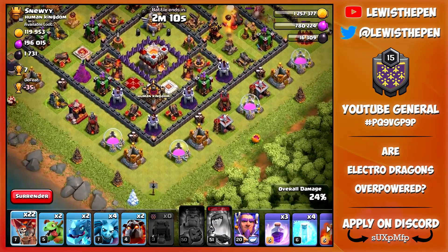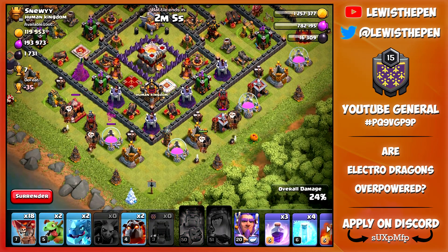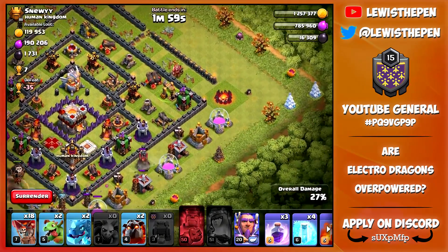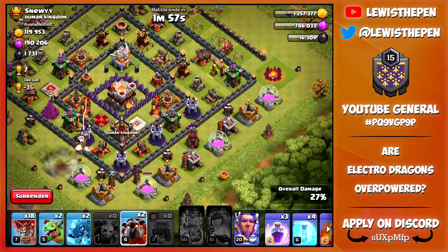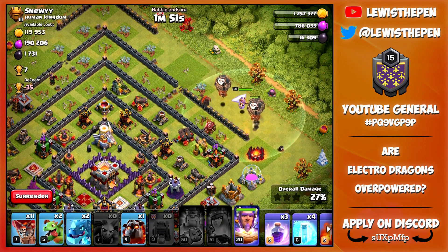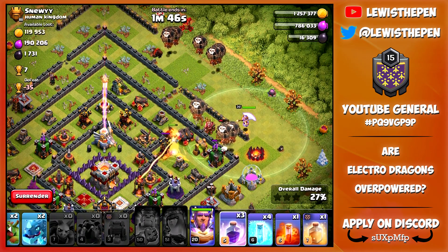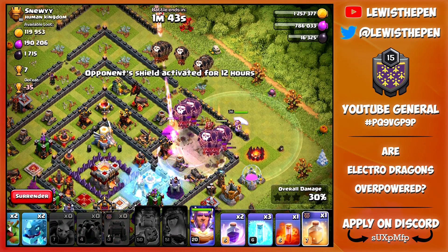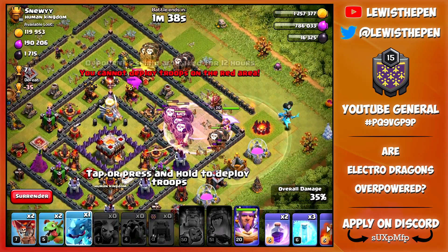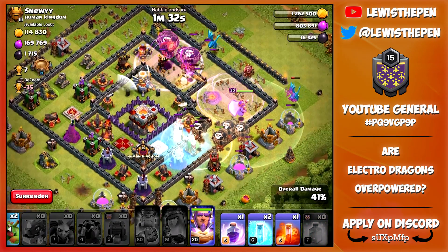So where do we want to start this? There are obviously traps here. Let's go ahead and deploy a couple of minions and balloons to get the air mines. No traps down there. Let's come in with a laloon from the right hand side, drop some balloons on the archer tower. I probably should have swapped out spells for this one but unfortunately I didn't. Let's go with an early rage spell, freeze the single target inferno to try and keep the lava hound alive, and let's go with some Electro Dragons behind just to try and do some damage.